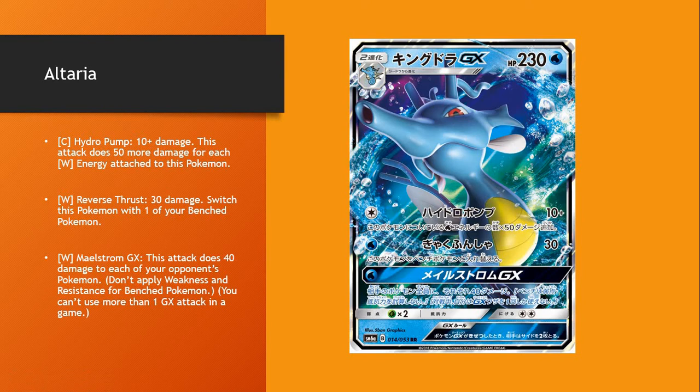This could potentially be used with Slay King or other Pokémon like Pyukumuku or Glaceon GX. There are some different possibilities here. And then Maelstrom — all of these attacks are just single attachment. Maelstrom does 40 damage to each of your opponent's Pokémon. That's a great spread — I've been doing a lot with spread decks lately, and this really caught my eye for a single attachment.